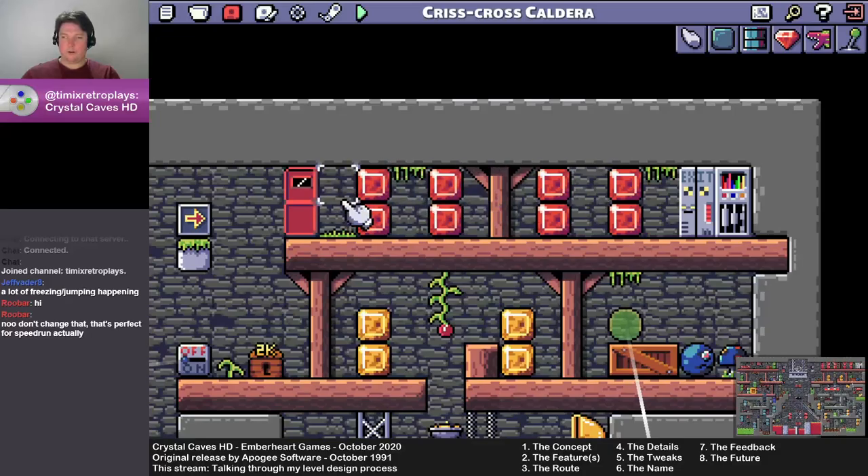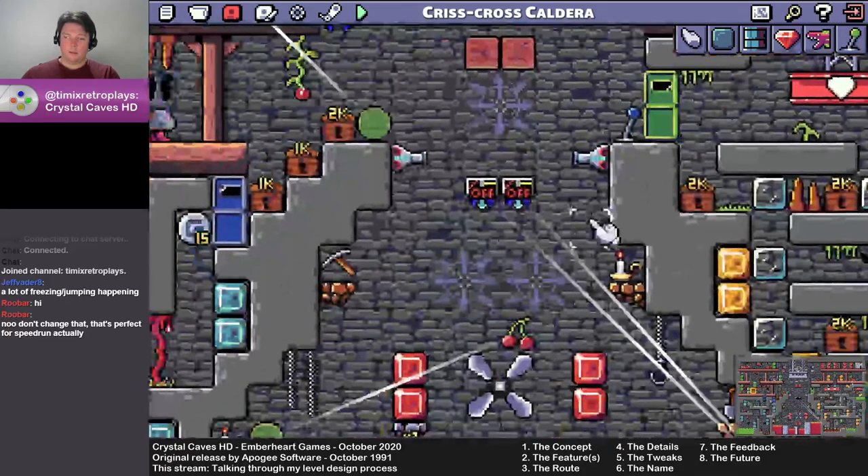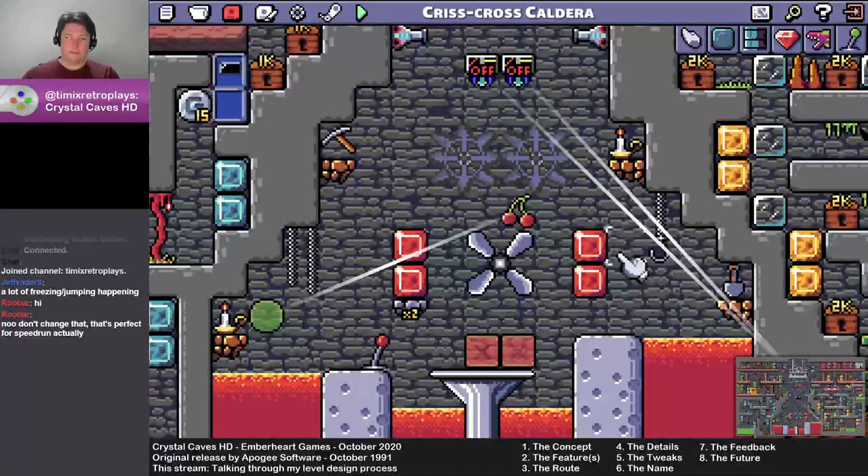If I removed the gems here, the last gems you would collect would be down here. So once you've collected these four gems, the sides of the screen flash green and you'd go 'okay, I'm done, I can get out of here now.' From a playability standpoint, that would have been better for this level.